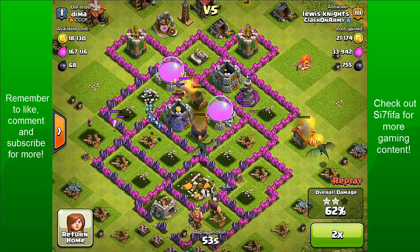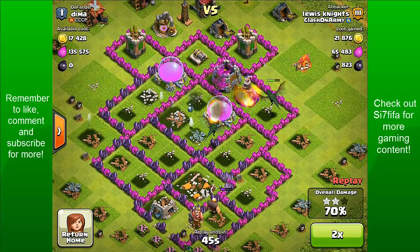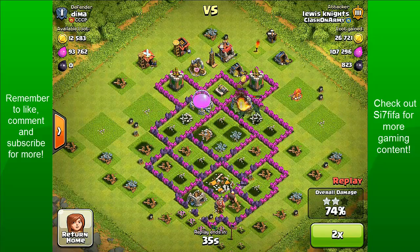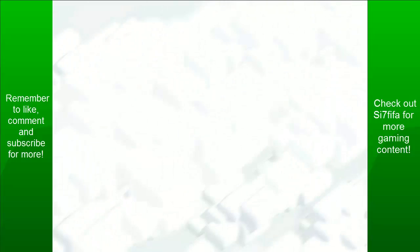Getting a bunch of dark elixir, around 800 I believe. Getting rid of that mortar. The dragons don't work on the elixir storage. I reckon if I had higher level troops I'd probably 3-star this base, or if I had more ground troops. The archer tower finished off my dragons, but I'll get all the loot, which is the main thing — I have been looking for loot.